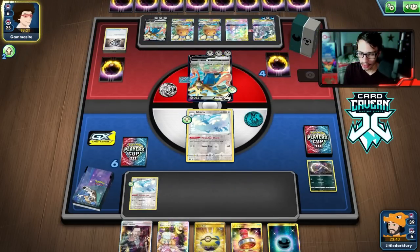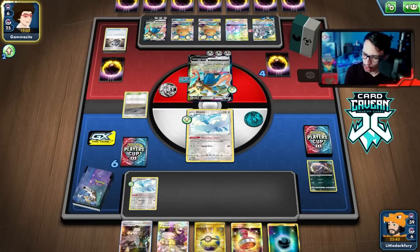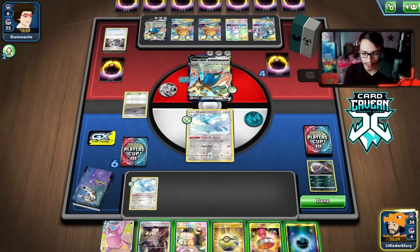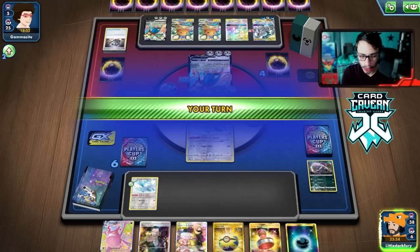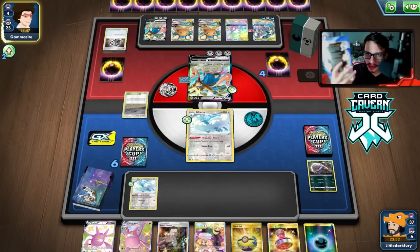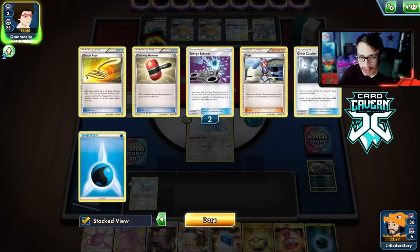My opponent is sticking around even though there's nothing they can do. I could have looped Fiona every turn to make it even harder to deck out. They have another Marnie — they can't beat Altaria. My opponent concedes, knowing there's no way to win. Best PTCGO gameplay in standard format 2021 — you can't put a V or VMAX in play, you just lose to ADP Altered Creation. Very balanced attack, definitely did not need to be banned.